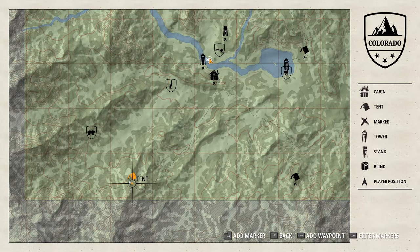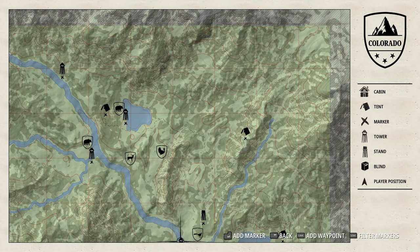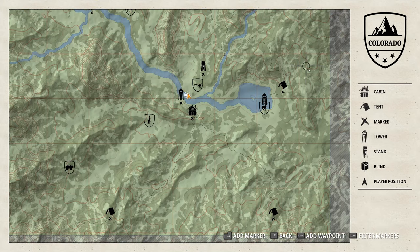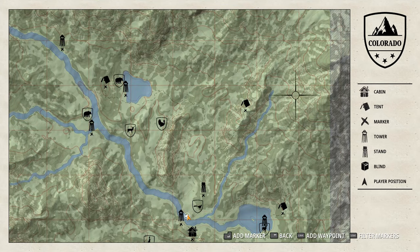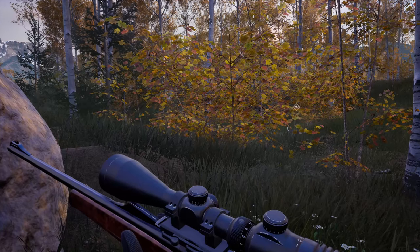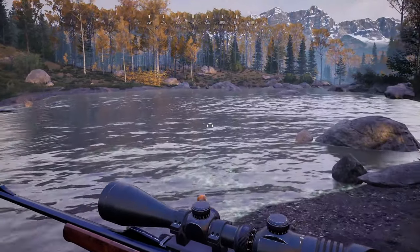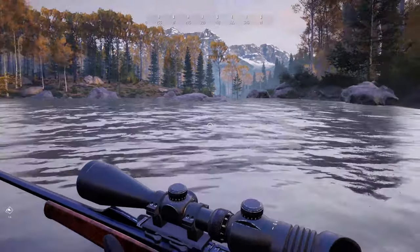As far as the campsites go, the good thing about them is that they allow you to fast travel to different areas of the map. If I want to hunt over here, I can go to this tent. If I want to go over here, I can go to this tent. You'll find them in the different areas of the map — bottom left, bottom right, middle, top right, top left. And once you get a tent, it will tell you that you got tent one out of five, or stand or tower one out of five, so you'll know how many more you need to look for.